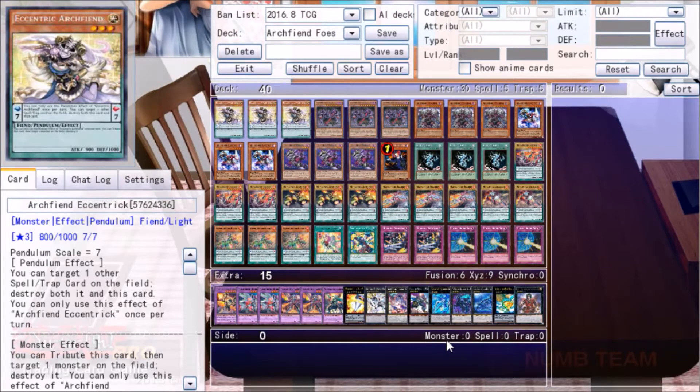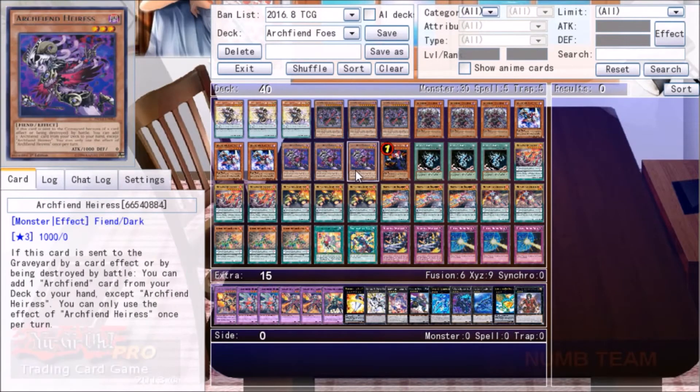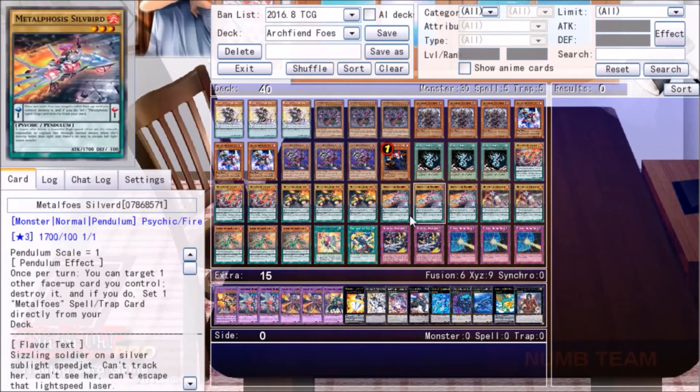Along the way the flavor of what it actually meant to be an Archfiend sort of got lost. However, aside from the original chess printings, there's one thing that connects a lot of the new Archfiends: they get an effect like Eris when they're sent from the field to the graveyard as a result of a card effect or battle. I read that and thought, what consistent way can we play that allows us to send things from our side of the field to the graveyard as a result of a card effect? And instantly I pop to Metaphos.